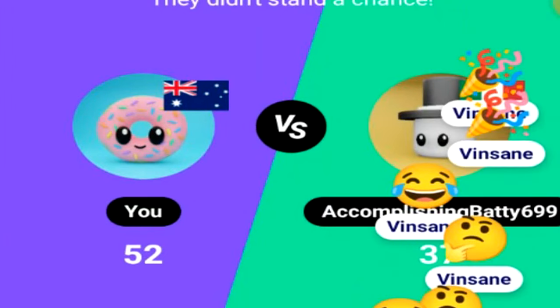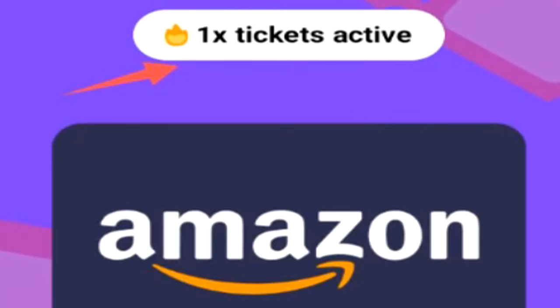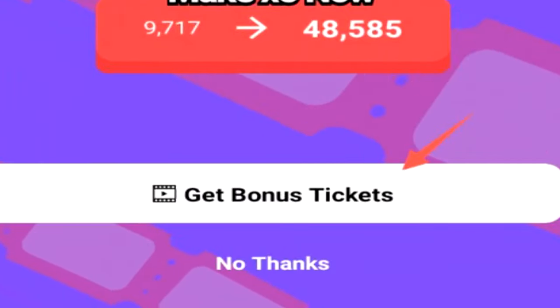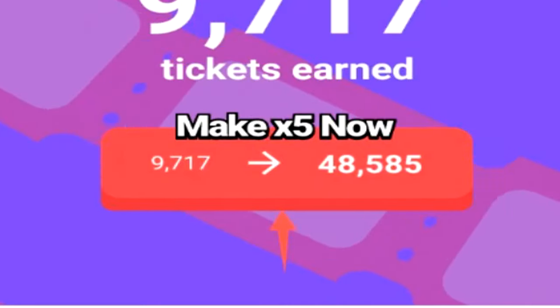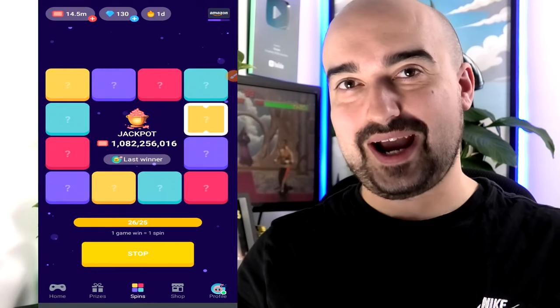After the match, I only have a 1x ticket bonus active, so I earned 9,717 tickets. You can get bonus tickets by watching an advertisement or activating the 5x bonus with PlayBit currency. I decided to watch the ad and got 26 spins for winning games — one game equals one spin.